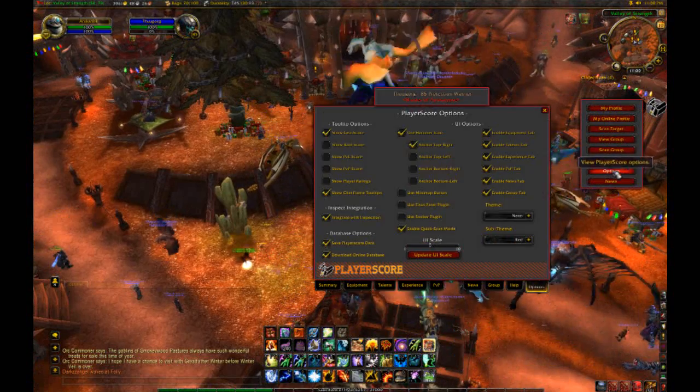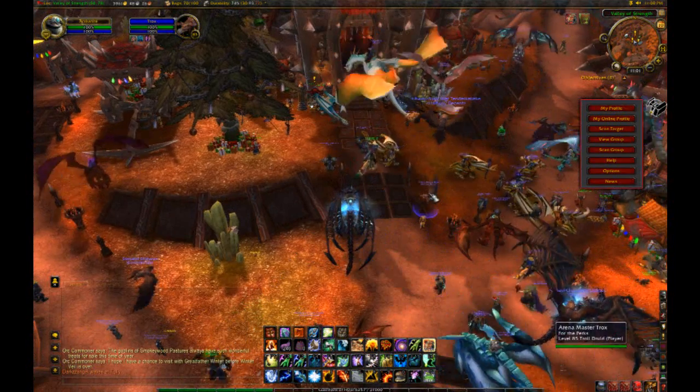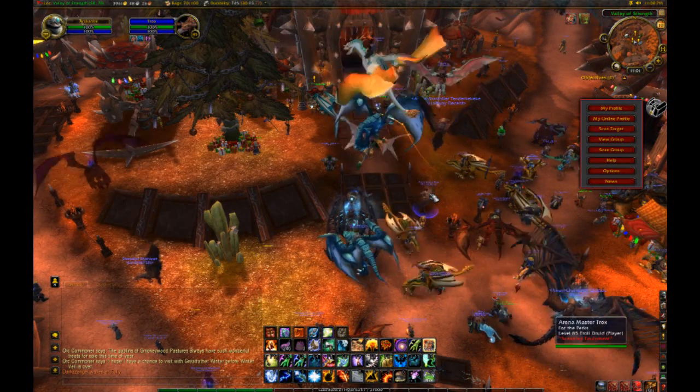You can also choose to scan additional items by enabling them in the options, and then when you scan a player you'll see these items as well as the gear score on the tooltip.